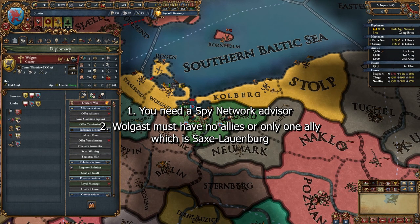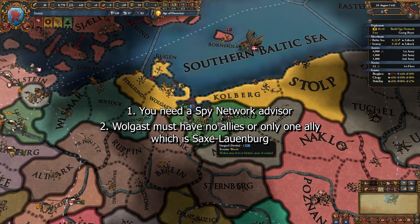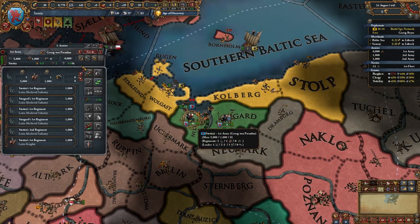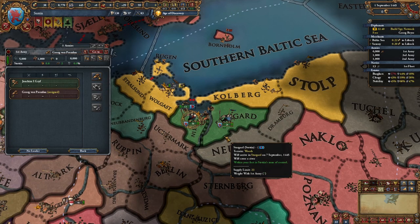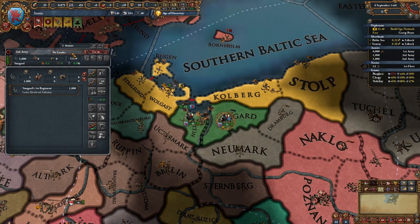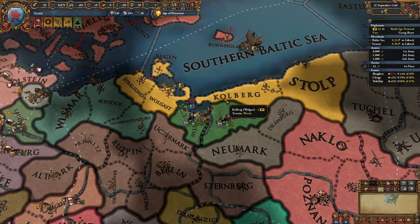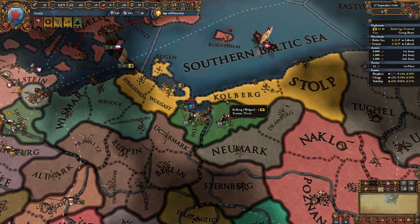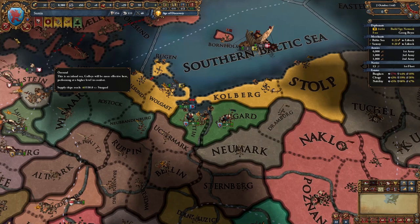This is very important because you can't beat two navies by yourself and no one will help you fight Wolgast. If they ally Denmark or Burgundy, you need to restart because they are too strong. If they ally Lauenburg, Friesland, or the Devonian Order, you need to restart because they are too far away. If they ally Brunswick or Magdeburg, you need to restart because they have level 3 forts. Now that you know how you can form Pomerania with my strategy and the most ideal strategy, it's time to get back to the run.